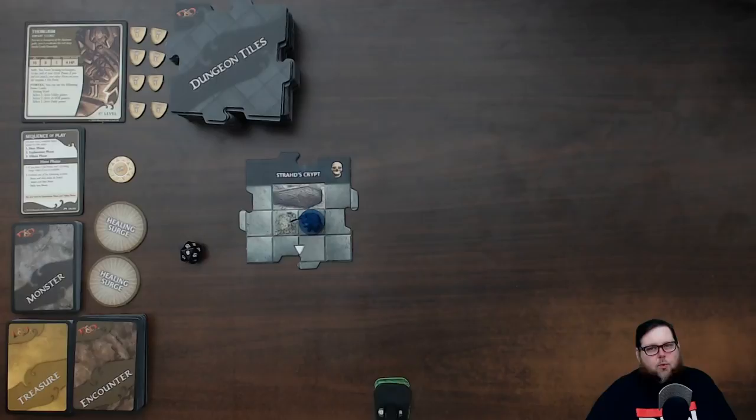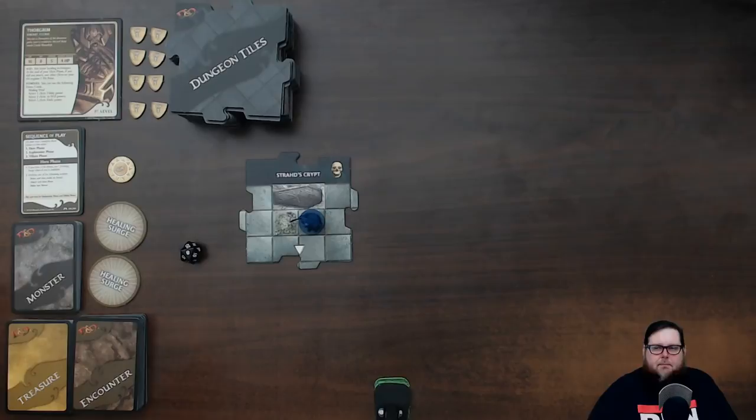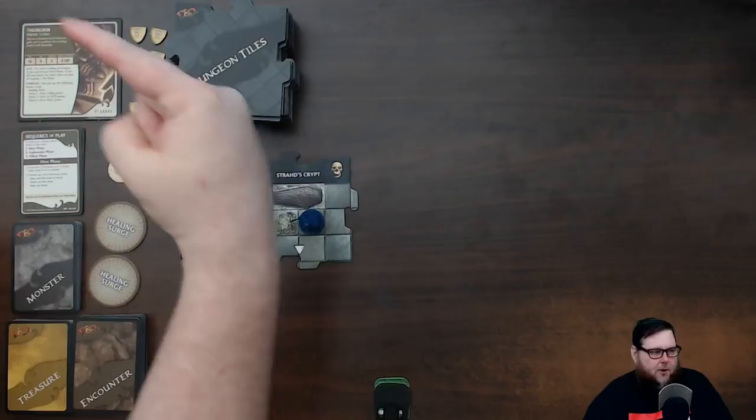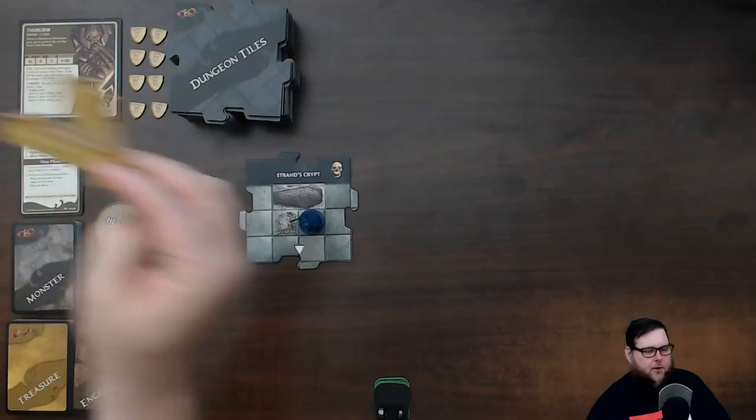I'm going to play all of these board games — there are 13 adventures in each one. I've got everything set up. I have my level one cleric, Thorgrim, from Castle Ravenloft, and I'm going to keep everything within the Castle Ravenloft board game. I want to get the gist of how to play before introducing four or five people this weekend. I have my miniatures, hit point tokens for monsters, and condition cards like Immobilize and Slowed.